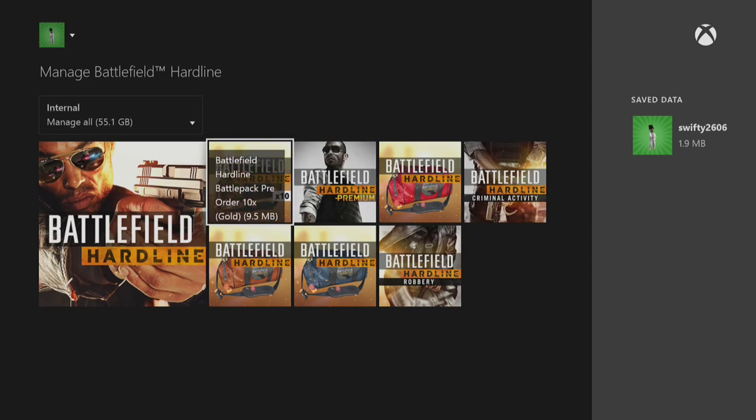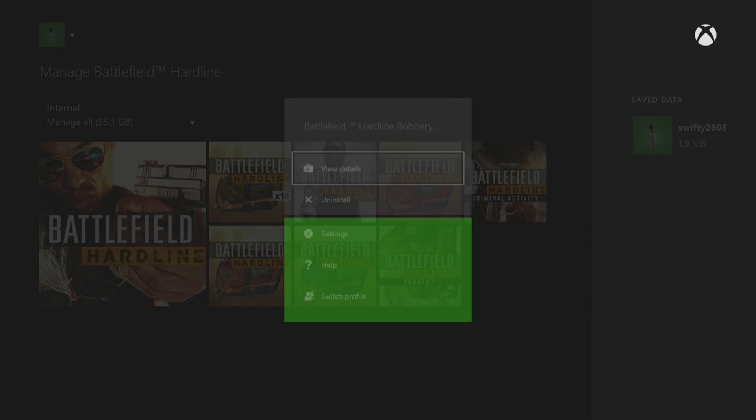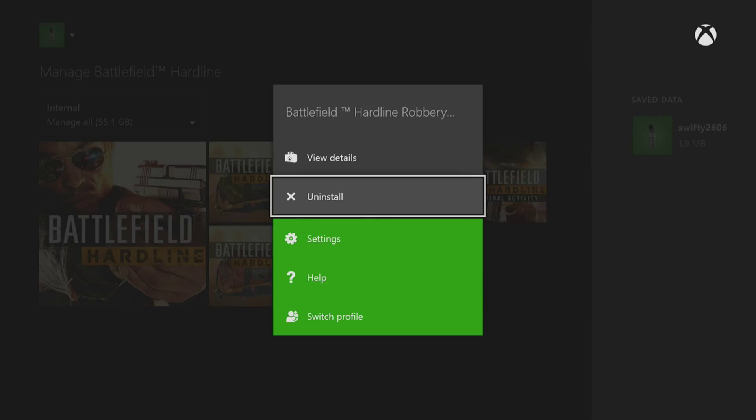You need to find the DLC that you're having problems with — whether it be Criminal Activity or Robbery, or both. Press the Options button again and uninstall both of these, or whichever one you're having problems with. Once you've uninstalled them, you then need to go back into the store and re-download the DLC.